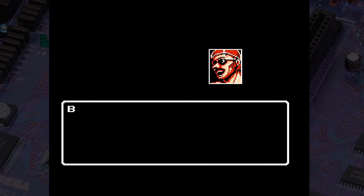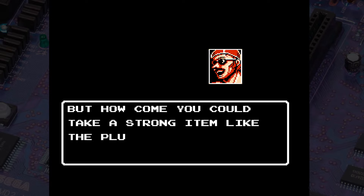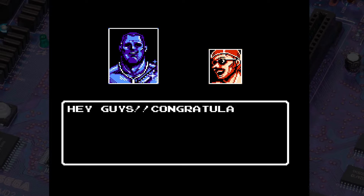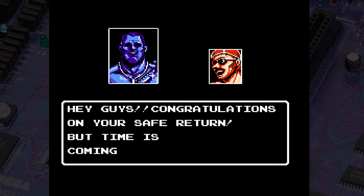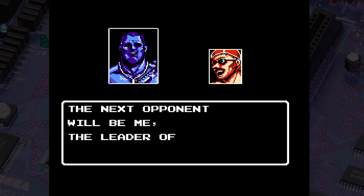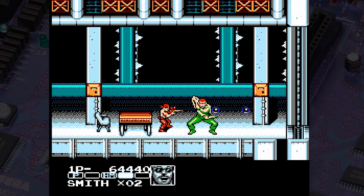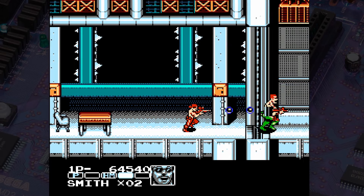Here is our final cutscene. 'How come you could take a strong item like the plutonium?' 'Hey guys, congratulations on your safe return! But time is coming to an end!' This is some award-winning dialogue. 'The next opponent will be me, the leader of this plan. Wait for me.' We're on to the final level. That's kind of a cool idea with all the windows breaking, and there he is — that's the leader of the enemies.